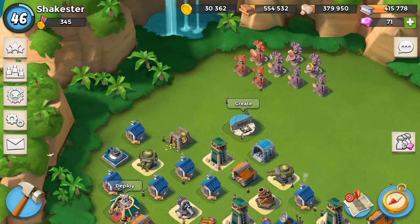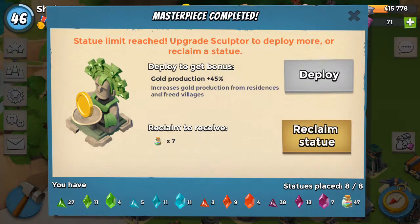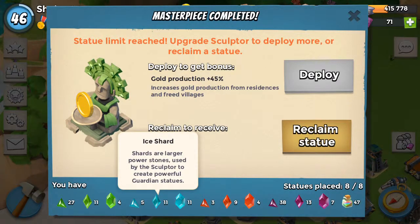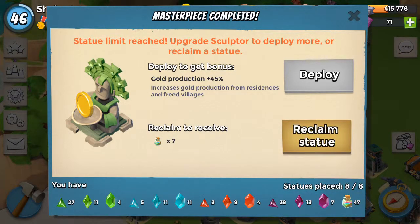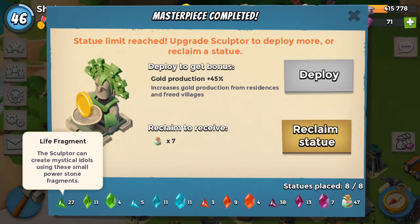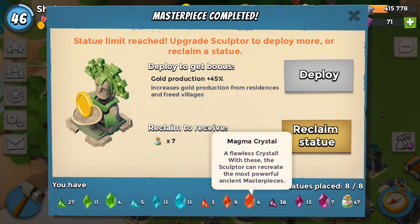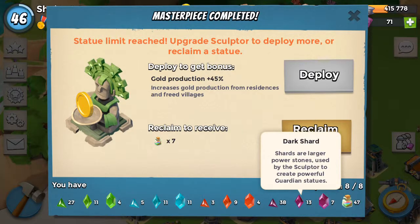First of all, you have fragments, and that's what you're gonna find the most. You've got your life, ice, fire, magma, and dark. Life — the green ones — have to do with making resources better on your island. Ice — the blue ones — will either make your base defenses tougher or do more damage. Fire makes your attack troops have higher defense or do more damage. Dark shards are about gunboat energy, which is a big one.